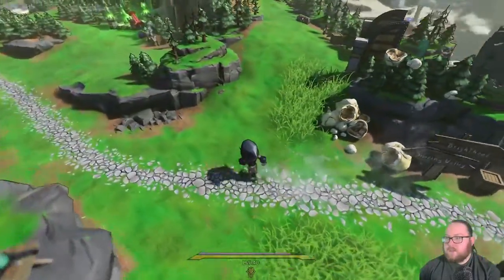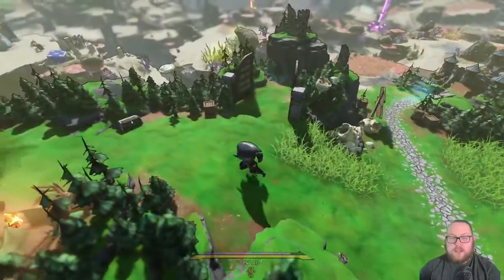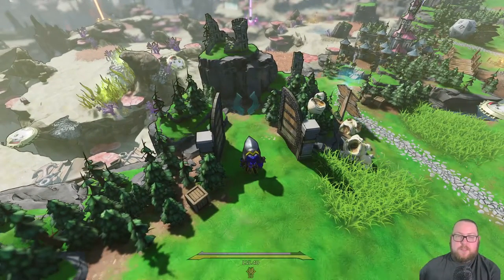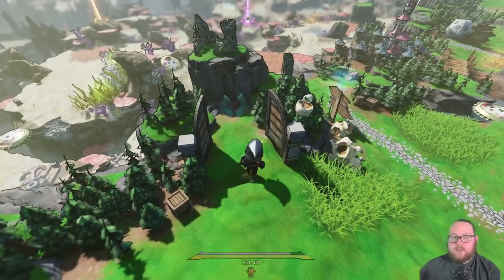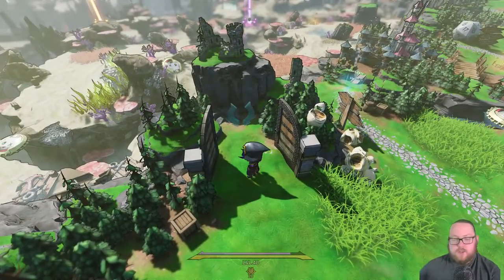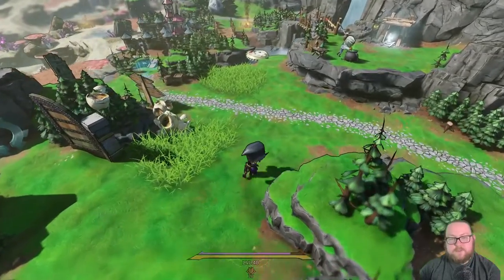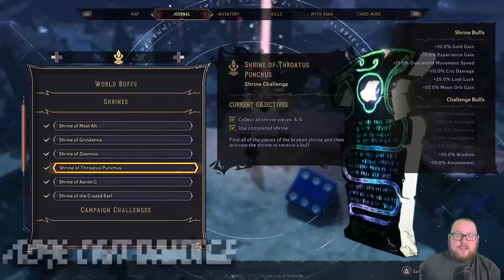For the final shrine piece, right outside of Queen's Gate you're going to be at these double doors — they're normally closed. The way to open them is once you complete the Emotions of the Ocean quest, Paladin Mike will have a side quest for you. Complete that side quest and you'll get the final piece. Return to the shrine and you will get that plus 15 percent overworld movement speed.